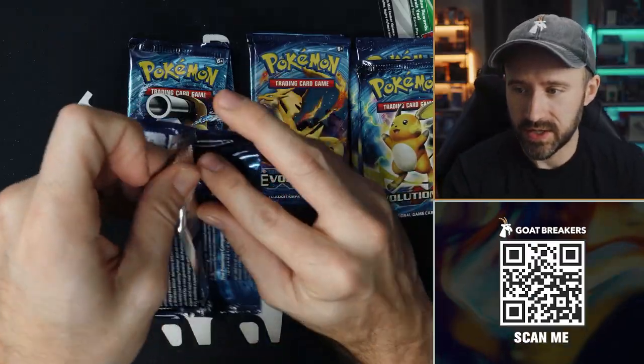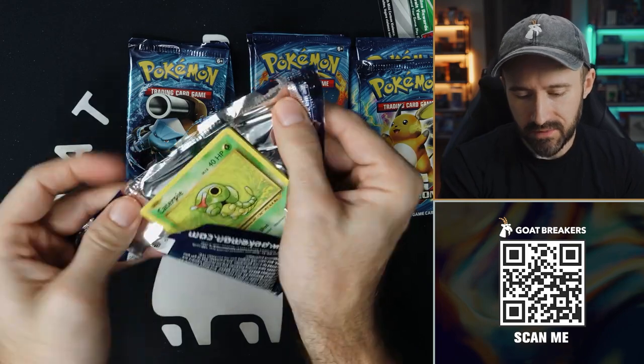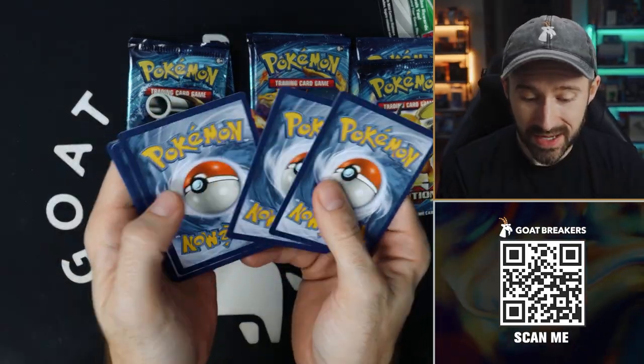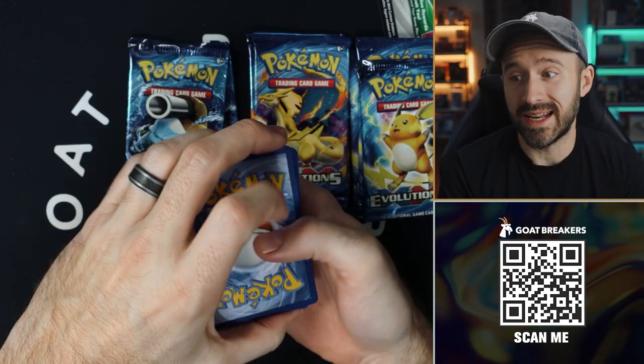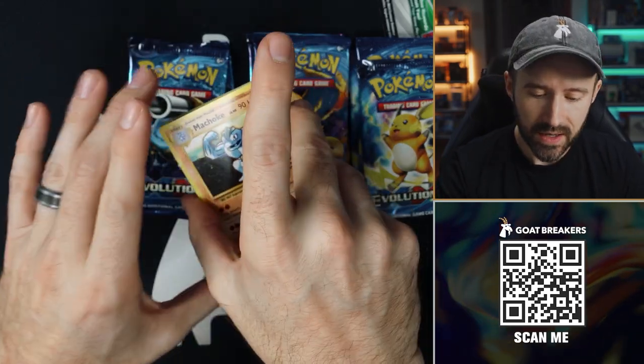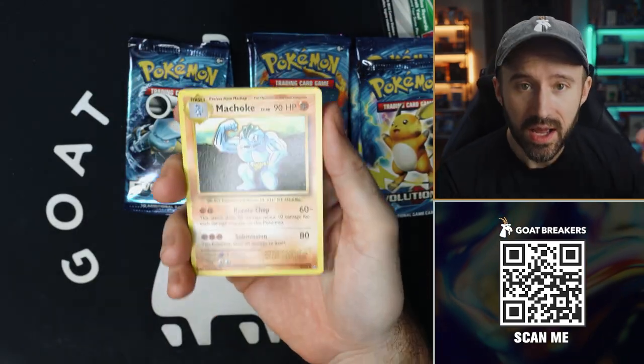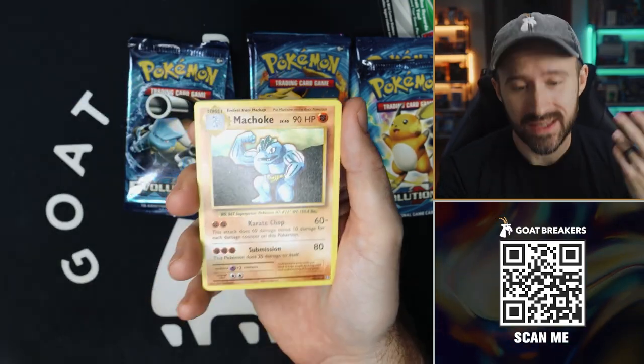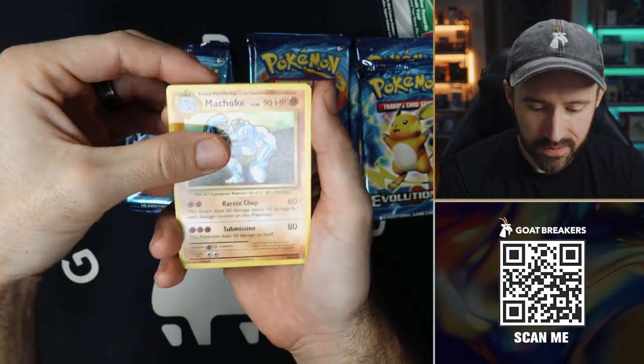Let's crack open the Venusaur pack. It's been very exciting; haven't opened one of these in a while. The quality control on these — and it is three stars, by the way, because it's XY — quality control in Evolutions is pretty rough too. So if we get something good and it turns into a PSA 10, that would be awesome. But we've got a Machoke, Switch, Blastoise Spirit Link, Caterpie, Energy, Magikarp, Seal, Poliwag, Metapod...